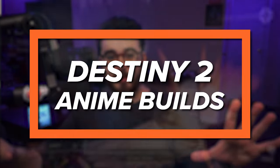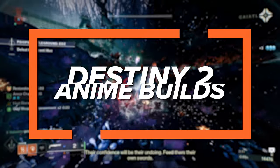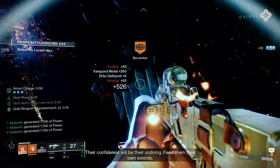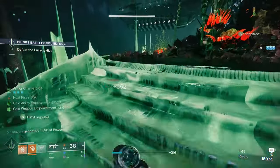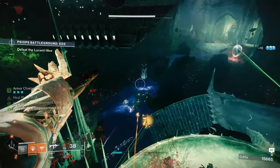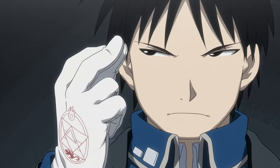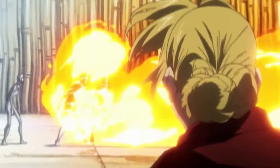This video is going to be the first in a series I'm going to be calling Destiny Anime Builds. I'm going to utilize everything in game to make you look and feel like a specific anime character. During Season of the Haunted we got an update to the solar subclass called Solar 3.0, which added aspects and fragments. With the Warlock specifically, we got a new melee called Incinerator Snap, which coincidentally looks exactly like Roy Mustang's Fire Alchemy from Full Metal Alchemist Brotherhood.